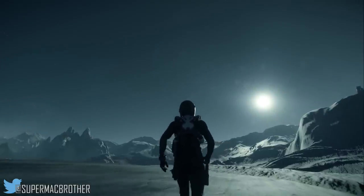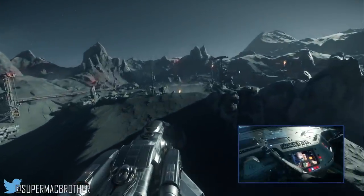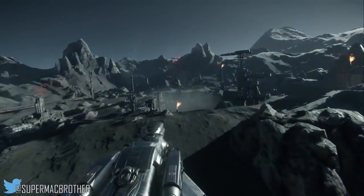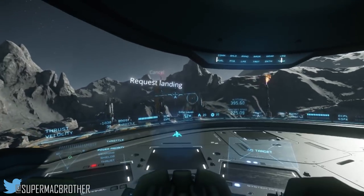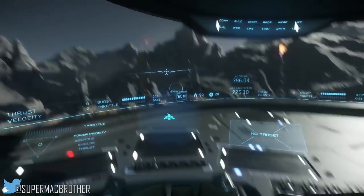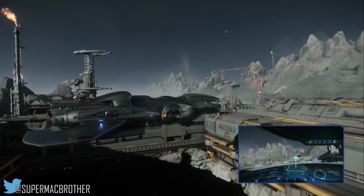As he approached Levsky, there was a cool little video on screen requesting landing permission from Levsky Control — a very nice touch. In 3.0 he says you'll have a certain amount of time to get out of your ship once landed before it gets taken to the hangar, so if you walk off it'll be removed from the landing pad, the next ship can land, and trolling landing pads won't be possible.